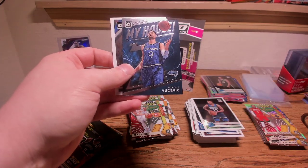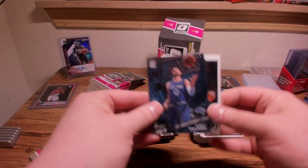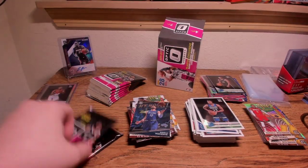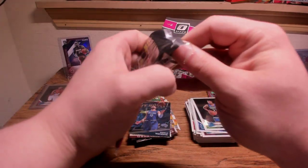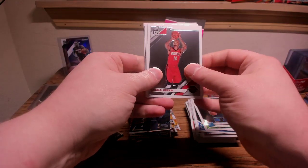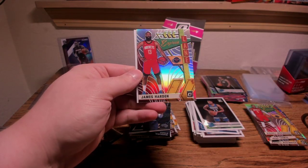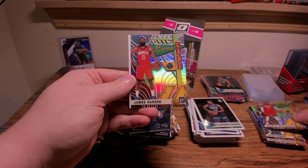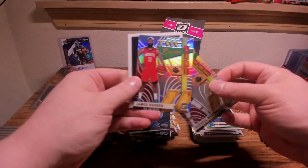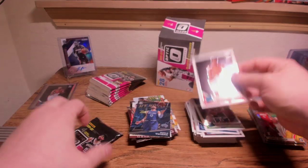Vucevic — sorry, trying with those names. Express Lane hollow is going to be James Harden — so back-to-back packs: Westbrook then Harden. And Hashimura base — I think that's our first Hatch base. Final pack of blaster number two.